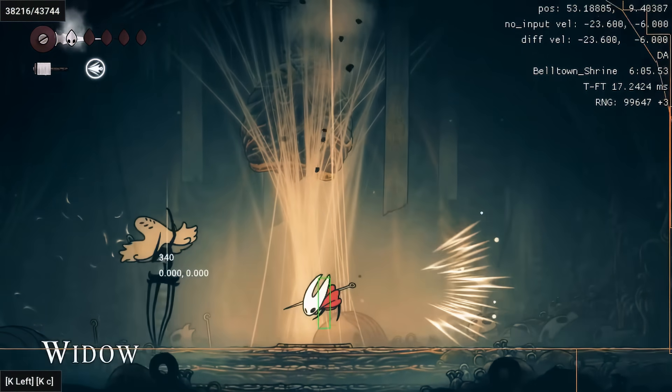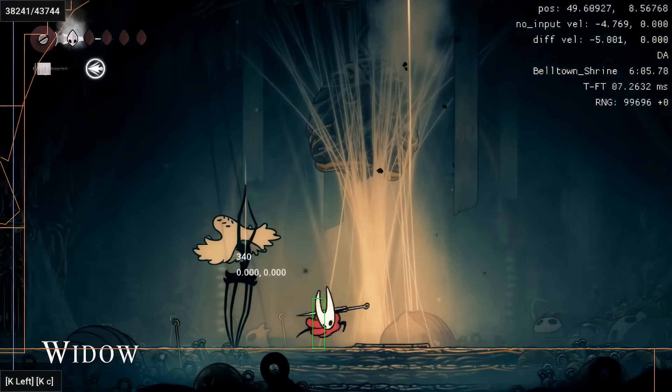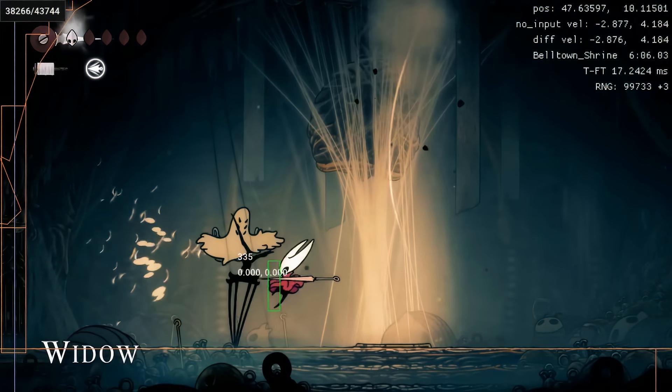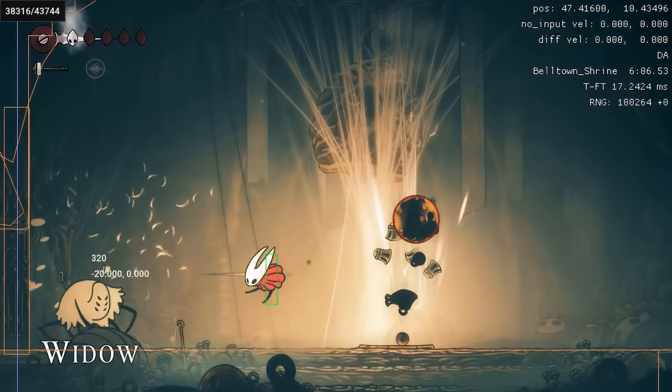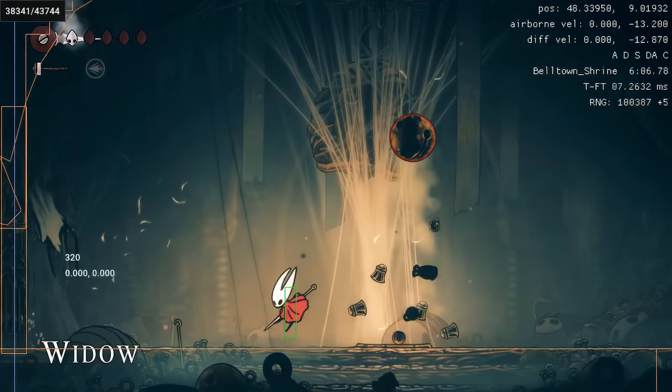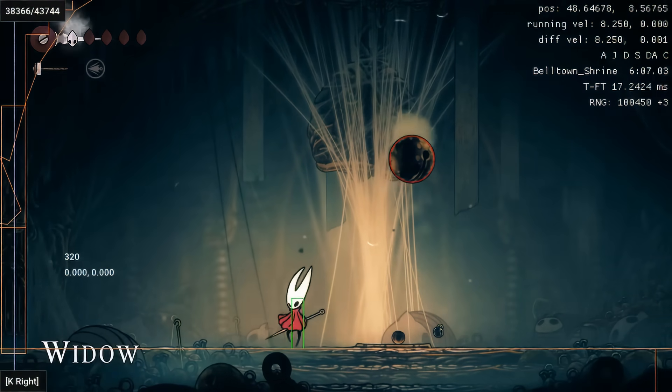While the bell is falling, we go ahead and get a couple of hits — a dash hit and then a spear. Out of a dash hit, you can do a spear immediately without having to wait for a cooldown.